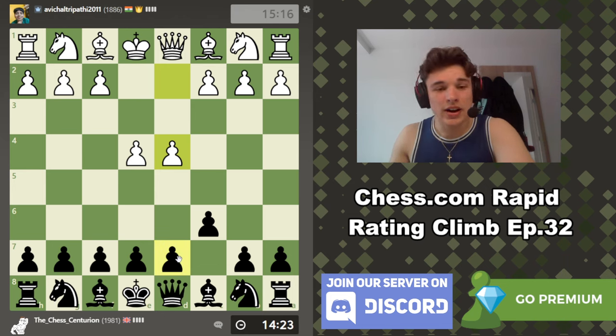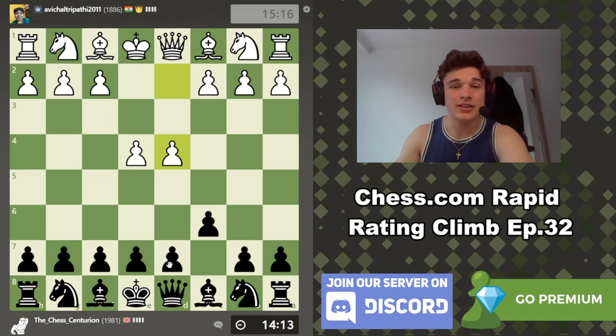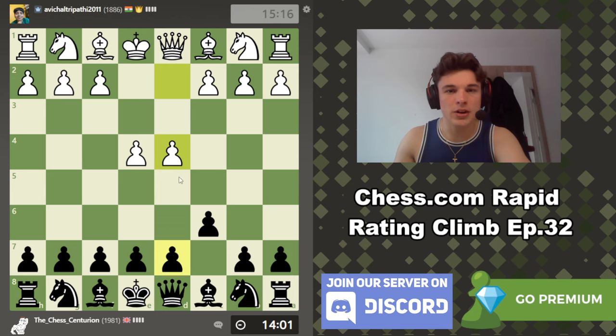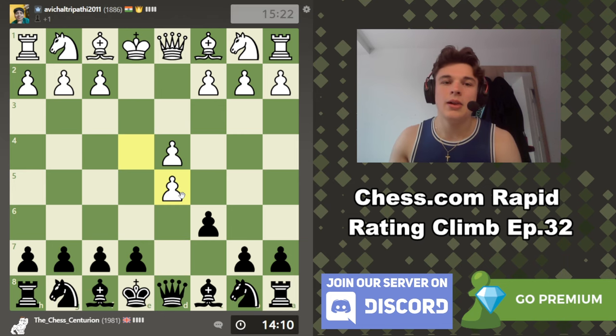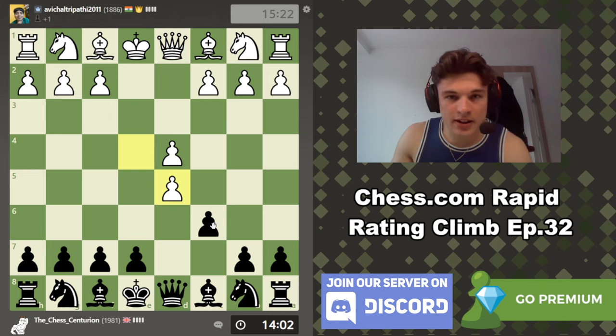We are getting very close to the goal of 2000 ELO — only 19 ELO off, and a win gives us 7 ELO. Very close to the end of the series, but when it ends I'm considering starting it again from 1000 ELO and doing the whole journey, because you guys seem to be really enjoying it. Check the playlist below for previous episodes. Our second move is d5, the Caro-Kann defense, which I've been playing at incredibly high accuracies recently.